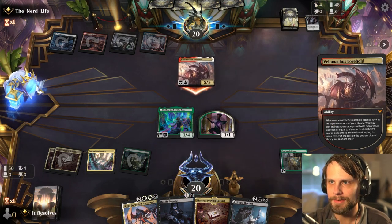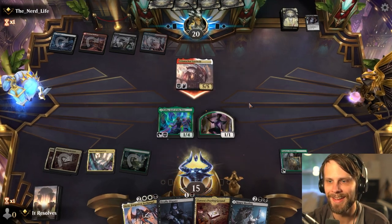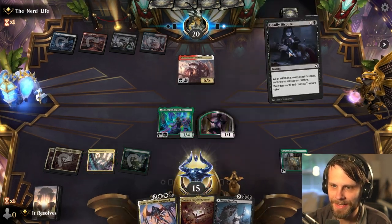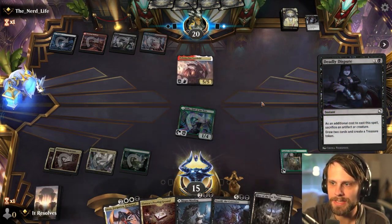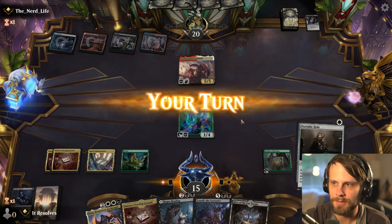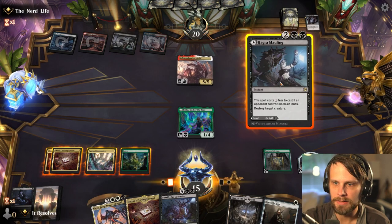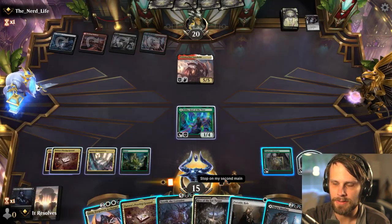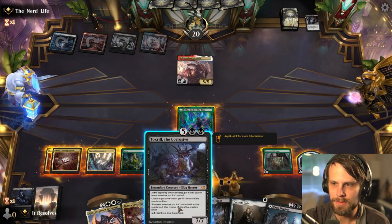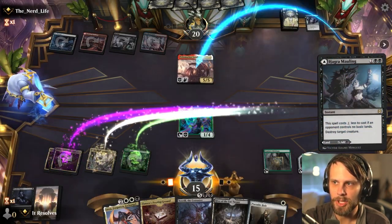We wait and see what they draw — oh, they missed! They completely whiffed. Well that's amazing. Let's go ahead and Deadly Dispute here — there's really no reason not to. It digs us a little further into the deck. We've got a Toxril there, not bad. I think the play is relatively clear — we can just play Toxril, but I think we just go ahead and Hagrimawling this.